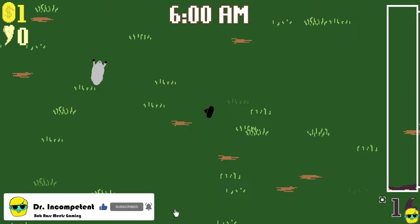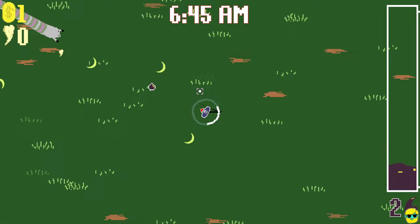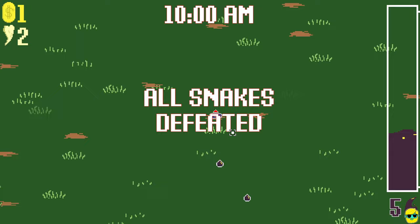All right, here we go. It looks like the snakes from before that I hired - or not hired, they just are here - are still also here. And then I've added the other snakes that make the cloud of gas. You can see I'm doing way more damage. All snakes defeated. Sweet, with my headshots. That was awesome.